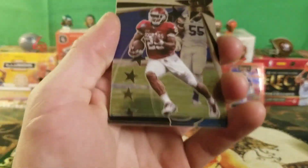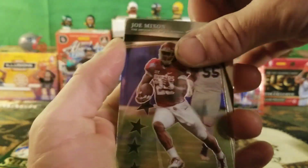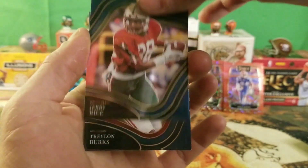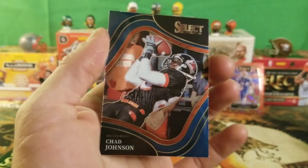I'll put it right in front of the Malik Willis. We got a Joe Mixon on the Select Stars, a Jerry Rice on the field level — not bad — another Treylon Burks, and a Chad Johnson.